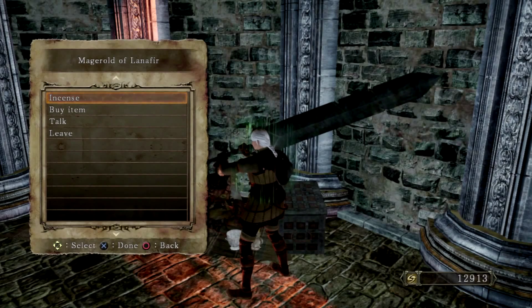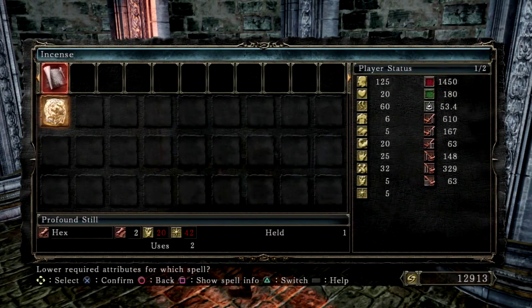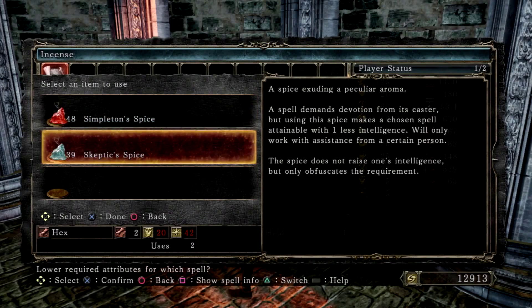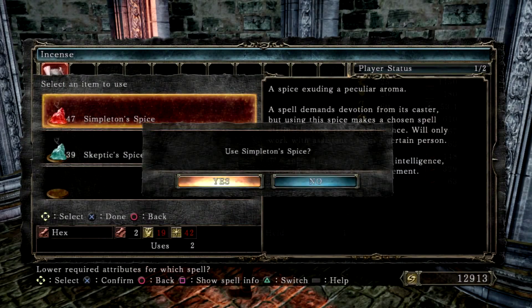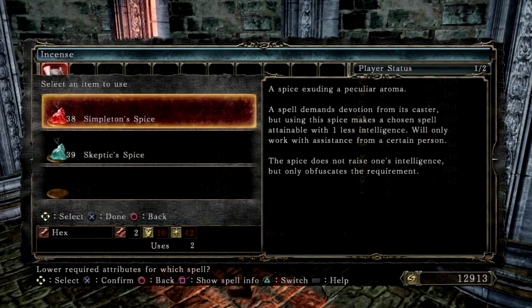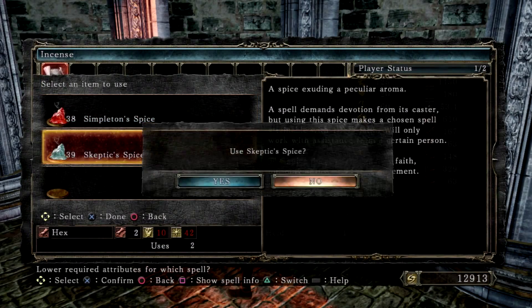This is the guy you need to know in order to do that. You go to the spell, you use incense, and for the faith part you are going to use the skeptic spice. For the intelligence part, to lower that, you are also going to use the spice. As you can see it is going down one by one, from 16 to 15 to 14.